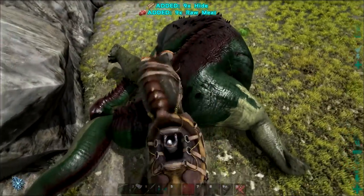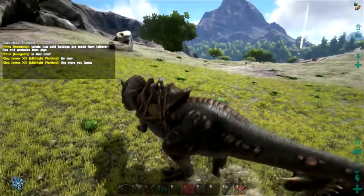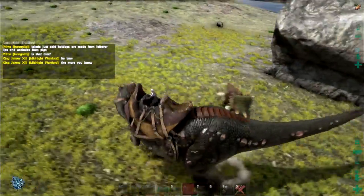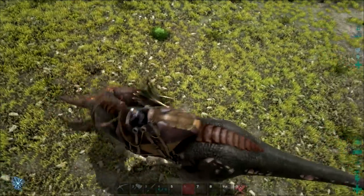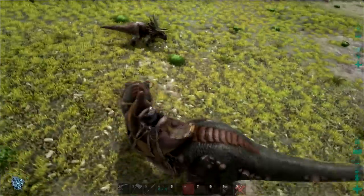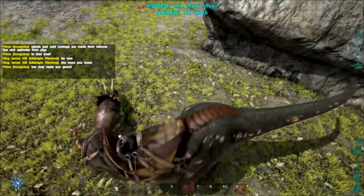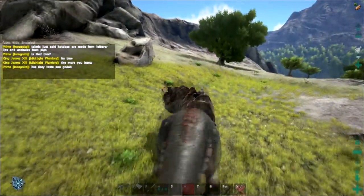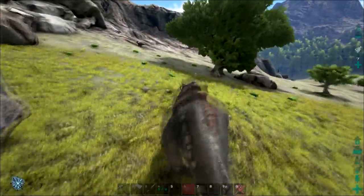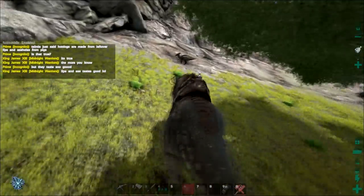There are also some issues with the dinosaurs themselves, such as their AI being flat out stupid at times, with dinosaurs being unable to walk around large objects such as boulders or get through doorways on their own. There are also issues with dinosaurs rubber banding across the area during combat, and their hitboxes can be completely disoriented and way off, allowing them to be easily killed just by standing still and waving your spear in the air.